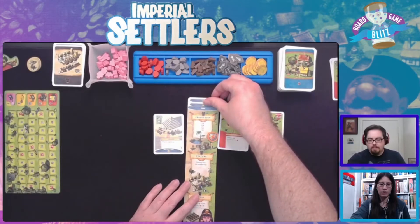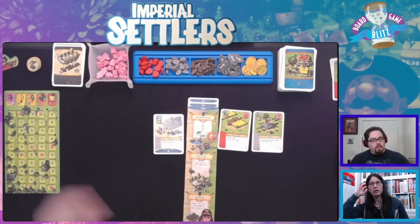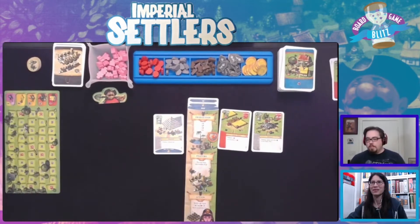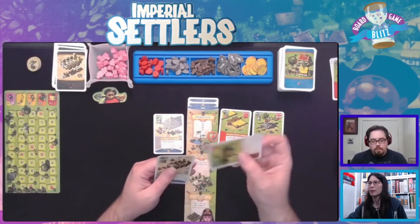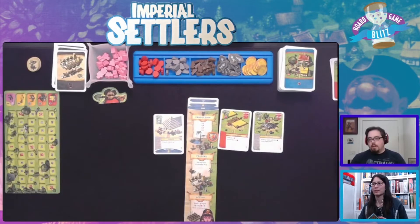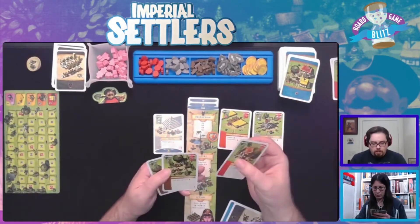Does the first player marker pass? It does! Not much difference though. So now we're back to the lookout phase. Frosty says he regrets buying Imperial Settlers Rolling Rights - I thought that would have been good. I'm gaining my faction building and drawing my three common cards. Oh, this is a good one!